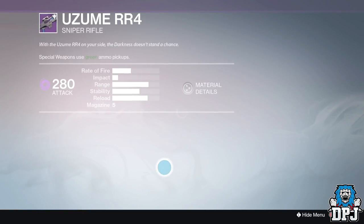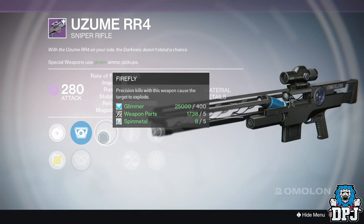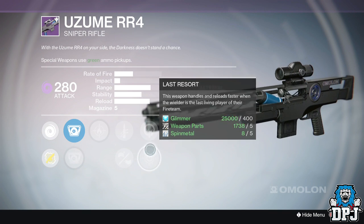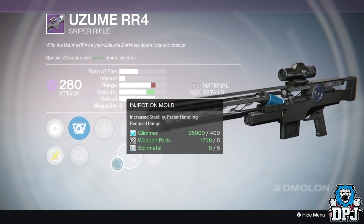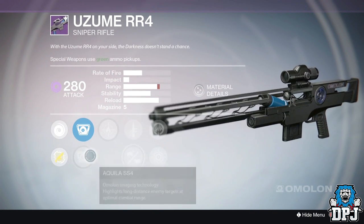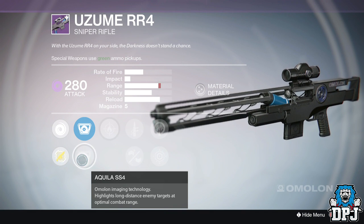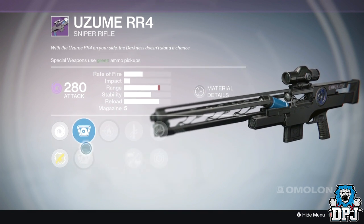The third option has firefly, injection mould, last resort, and life support. This has got to be the one I'm going to choose — definitely. It highlights enemy targets at long distance, optimal combat range. Yeah, I'll choose that one.